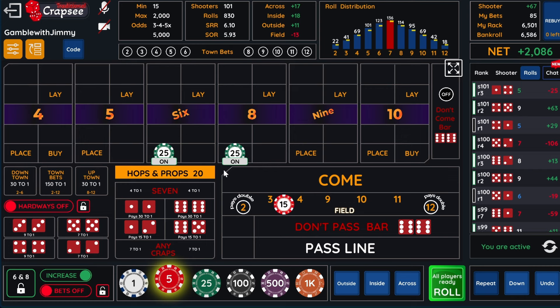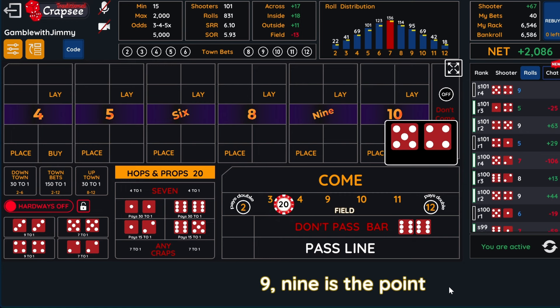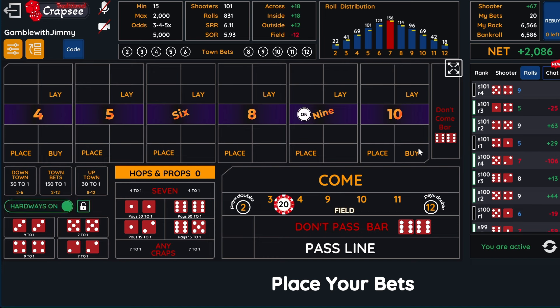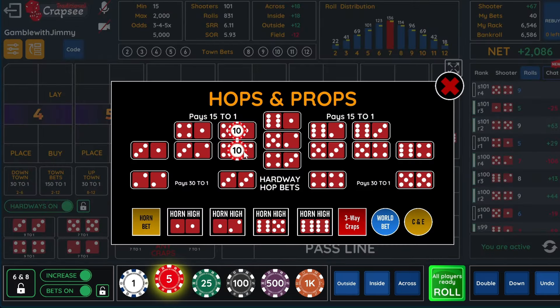If we hit this six — so this is the come out. I'm going to bring down my six and eight, I have my hop working here and I have this. I got to add $5 here because that way we'll pay for this. That's good for us — normally we would have lost this, but we got reimbursed because we hit a field. We free rolled that six. This $20 we got for free — we missed it, but that would have paid $150.